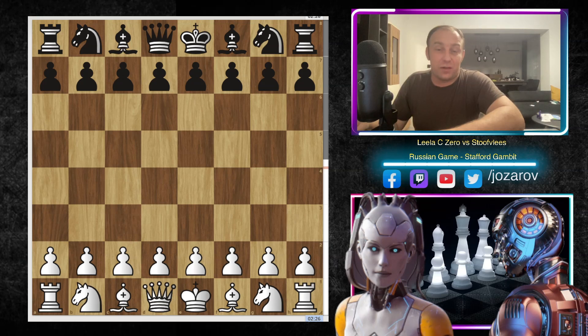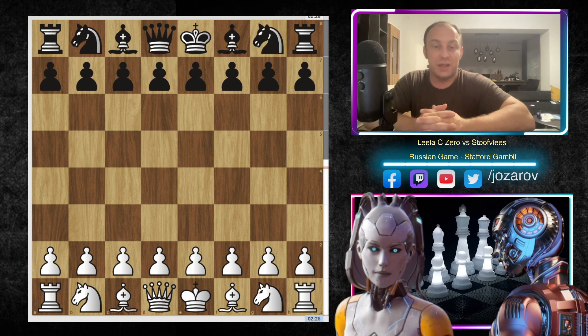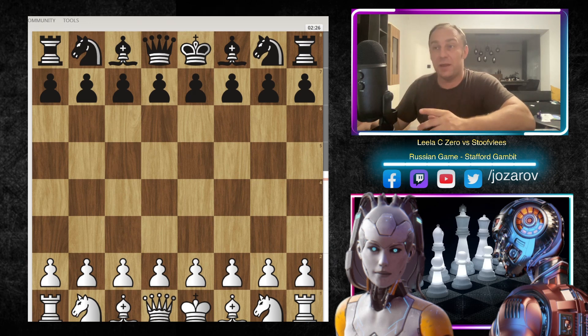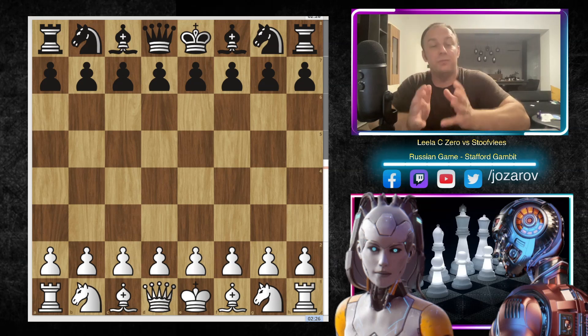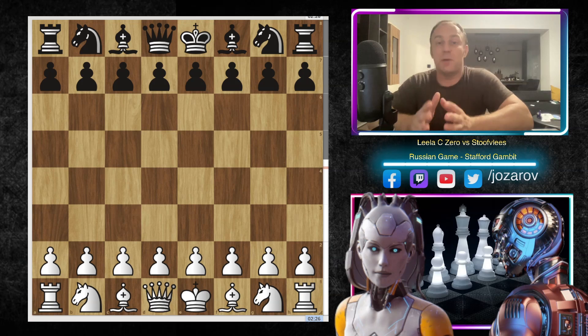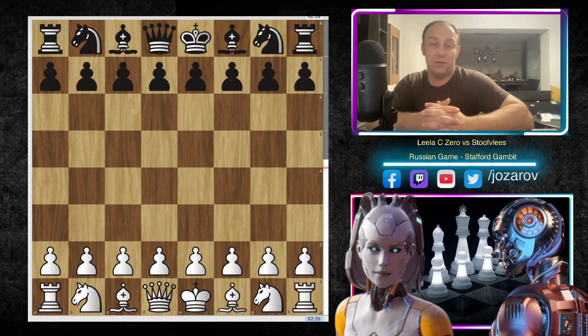Hello chess friends and welcome to Azar of Chess Channel. Welcome to a very sharp game I prepared for you today. It's again a great game played by top engines in really beautiful and tactical openings that we can choose in an early stage of the game. We have recently covered many great openings like the King's Gambit, Danish Gambit, the Fried Liver Attack, and really beautiful romantic era chess openings. But what we haven't covered so far is a Stafford Gambit game, and that's the beauty of this video — we'll have the Stafford Gambit at top engine level.